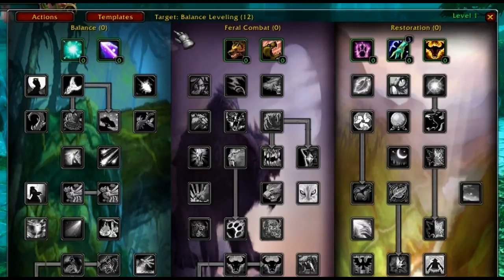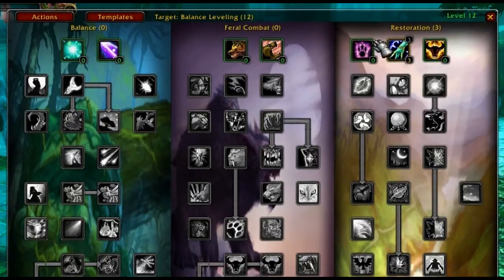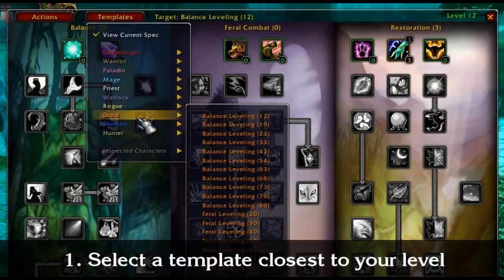You will notice that there's a tiny number on the top right corner of some of the icons. For this example, this icon here says 3, so I should be spending 3 talent points on this talent. Now that I've met my goal for level 12, I will select a new template for the next step.